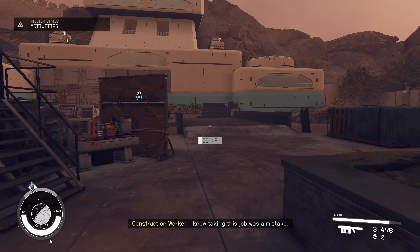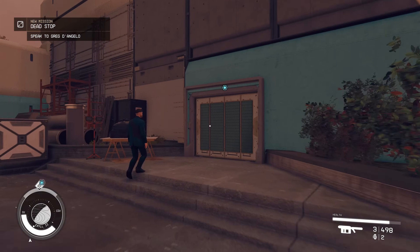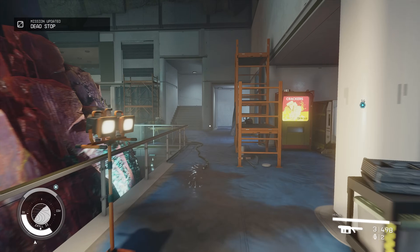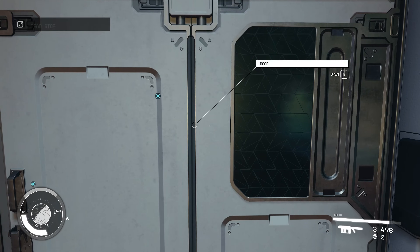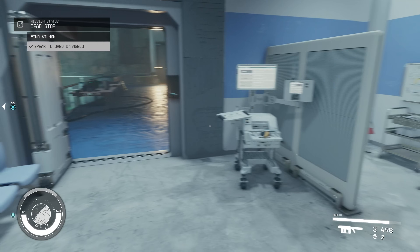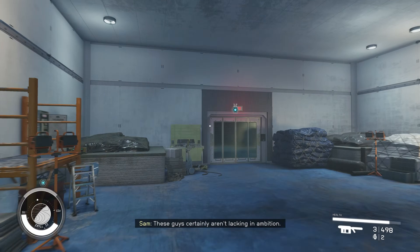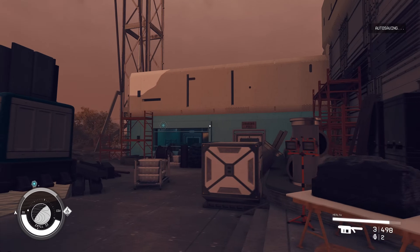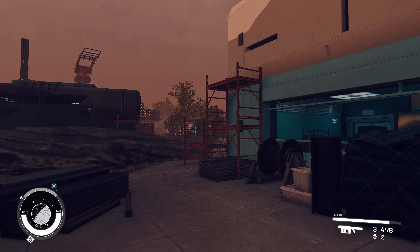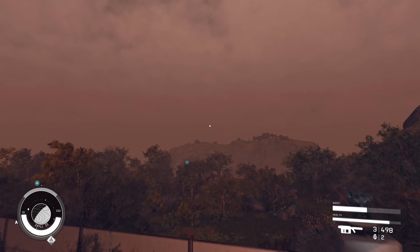First we need to talk to the security officer who was injured, so we need to head into the main building for that. Now we're going to be heading to a cave system. When you get outside the door you'll see there is a marker. The cave system is to the right — you can see the blue marker over there. Just head this way, jump over the wall, and head on through.